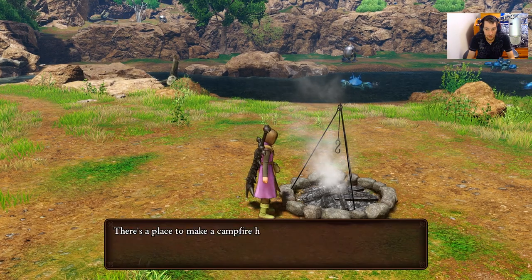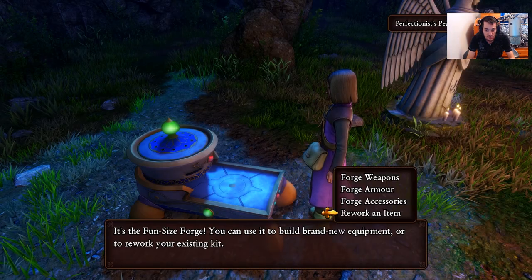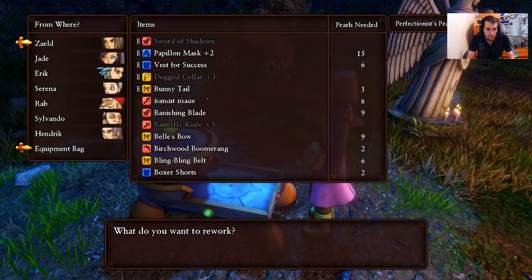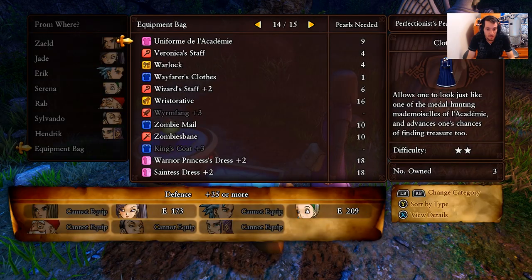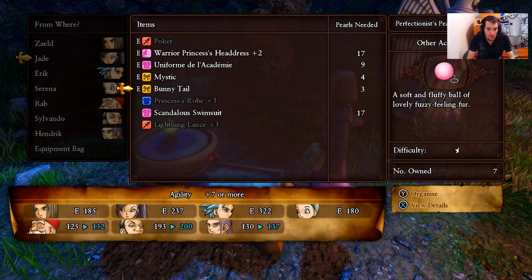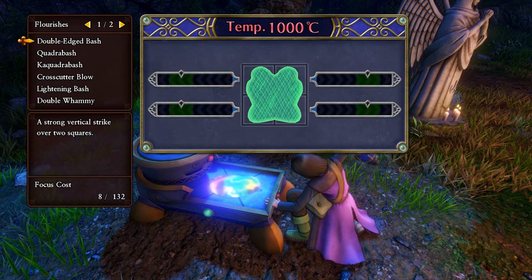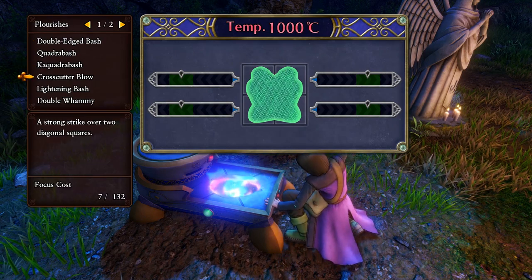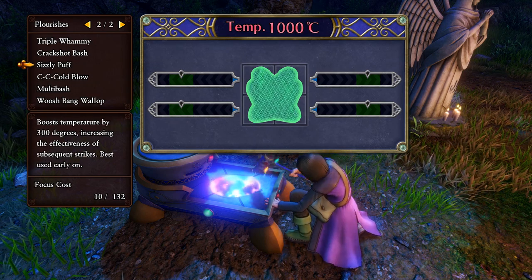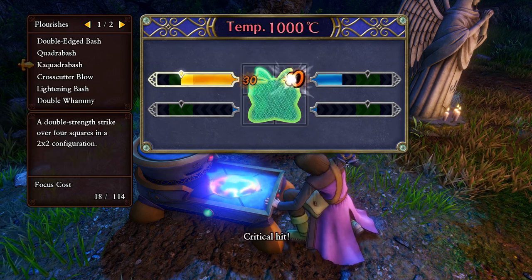You can go to the campfire here and rework these mystics. Go to rework item equipment bag, give it to Jade, go to mystic, and try to rework this mystic to plus 3. I'm going to use kakawaja bash — I think that should practically do it.